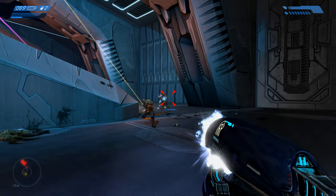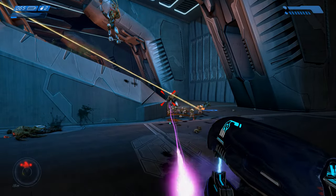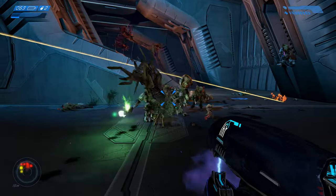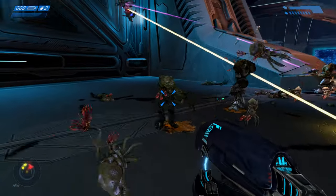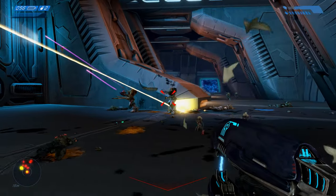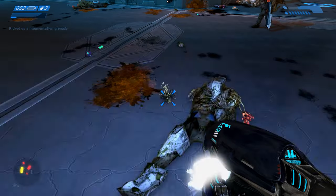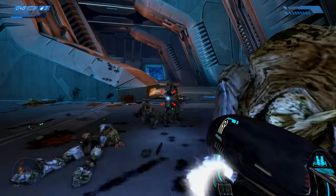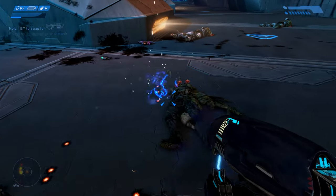Covenant plasma weapons actually work quite well against the flood. Playing it now, it's kind of got a Dead Space feel to it — using plasma weapons to shoot off their arms. But it does actually work quite well. That controlled fire — the plasma rifle.